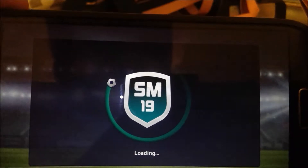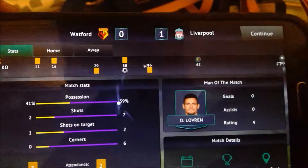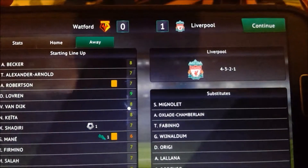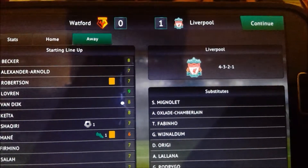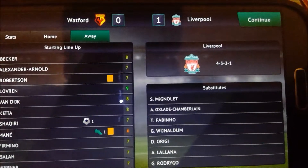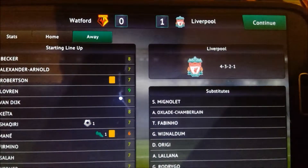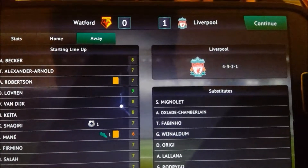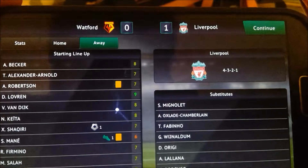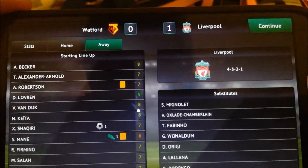I'll look at the game stats and then the table, and that will be it for today. Lovren with Man of the Match with a 9. Mane with a 6 is the worst — an assist but also a yellow card. Lots of 7s: Alexander-Arnold, Robertson, Shaqiri, Firmino, Salah and Werner. Shaqiri was the goal scorer. Robertson with a yellow card as well, and Keita, Van Dijk and Alisson on 8s with Lovren on the 9.